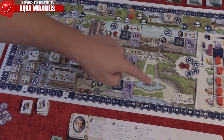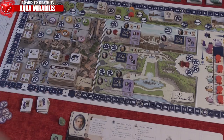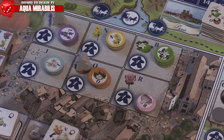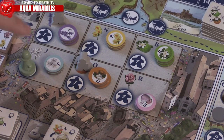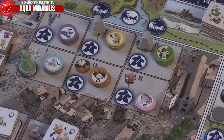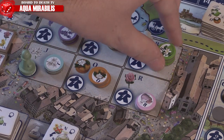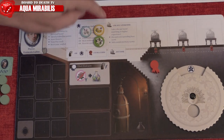Action points can be spent to perform one action by placing your perfumer on an available spot on the board. The market will allow you to place your perfumer on a spot and move up to two workers each to any other space in the market for one action point each. Then you'll take the flower of each space your perfumer and workers are in.